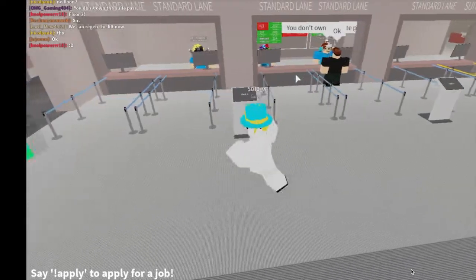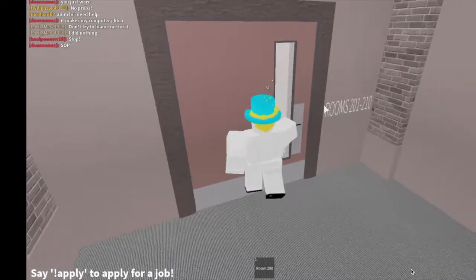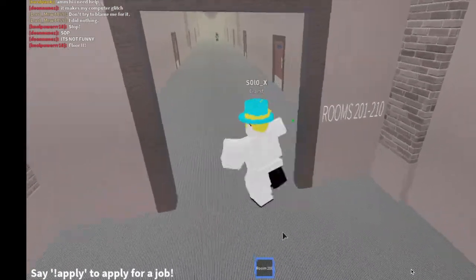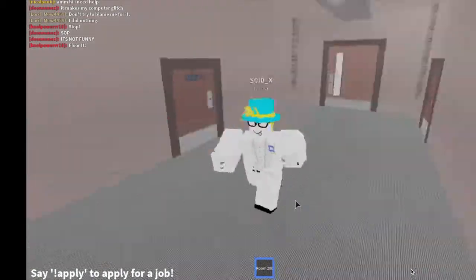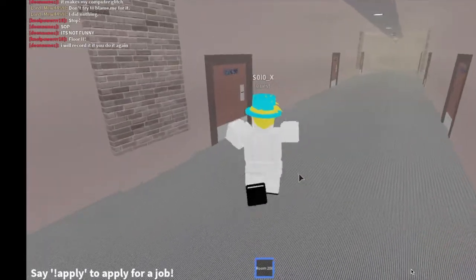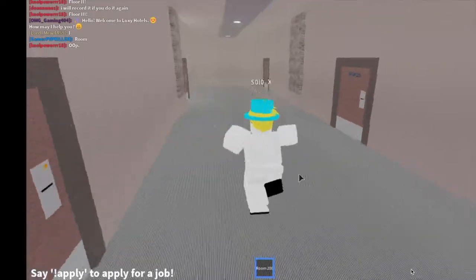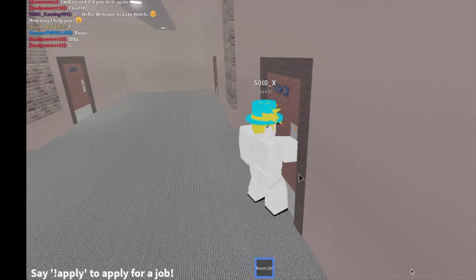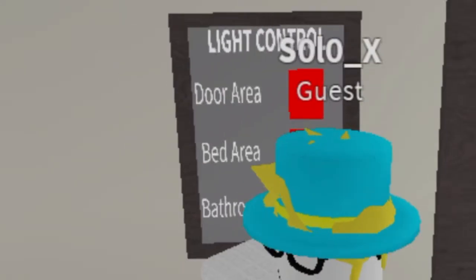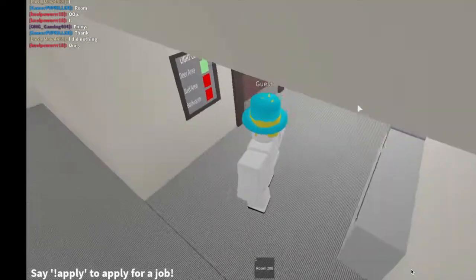Let's check out the rooms. We have to open the door to get in - that's a dumb decision. Then it resets and you have no room anymore - that's kind of sad. Here is the room. They copied Blocks and Hotels with the door area.